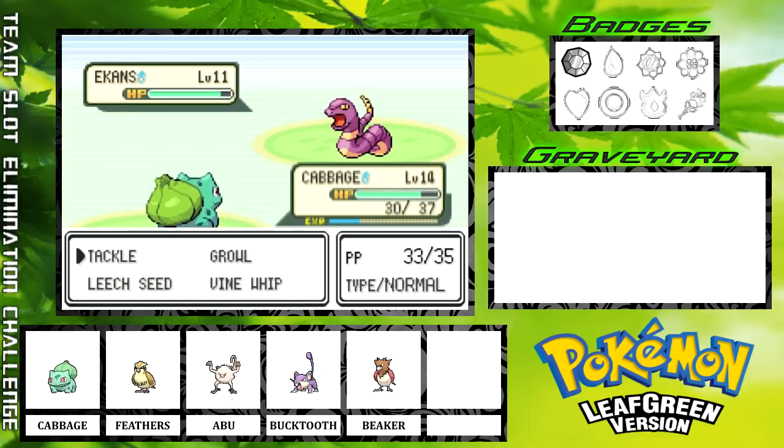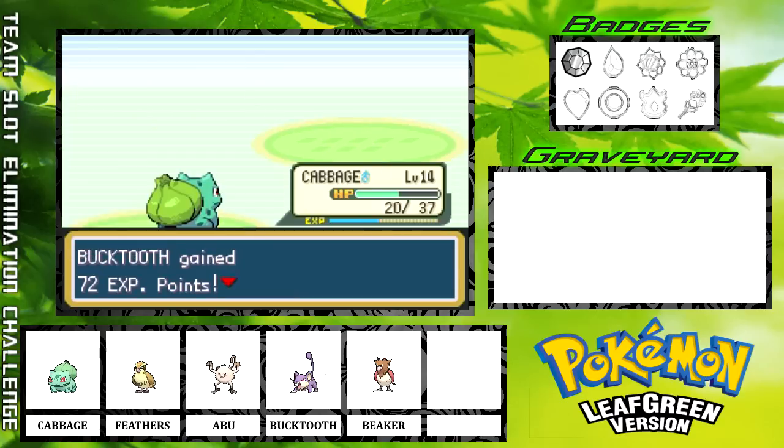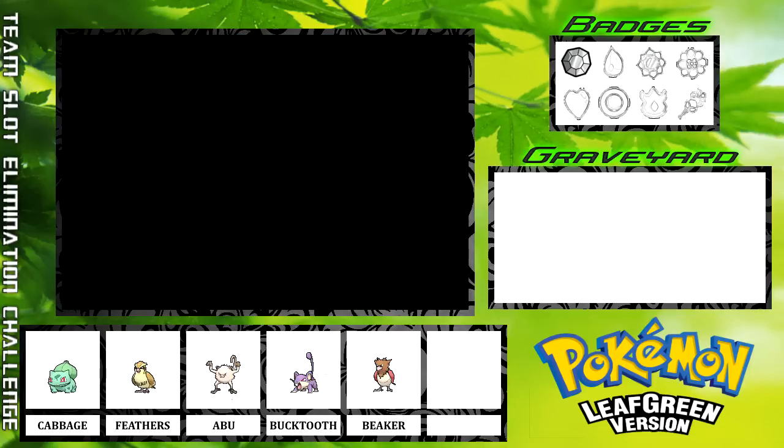I want to say there's a Pokémon Center right outside of Mountain Moon. Considering we almost just lost Abu, maybe it would be better to run back and heal up after this fight. Conservation of resources is definitely gonna be a lot more beneficial overall than failing the challenge. He's going to Poison Sting me — the Wrap is gonna hurt a little bit, but I think my Leech Seed should finish him off right here. Sure enough, Ekans goes down. Bucktooth gains 72 experience, enough to get to level 6, and does not learn anything.